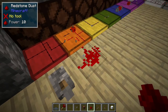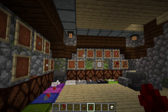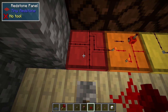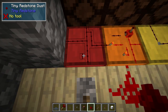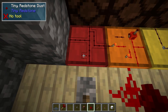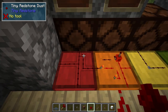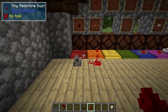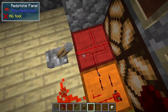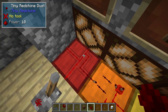Tiny redstone dust works very similar to regular redstone dust as most of the components do, but it's much smaller. There are a few exceptions. Tiny redstone dust allows us to select the sides that we want to connect to, which allows us to make the circuits very compact — so you can have your wires going in different directions and you don't have to worry about them connecting to each other unless you want them to. And like regular redstone, tiny redstone dust does lose power as it goes.